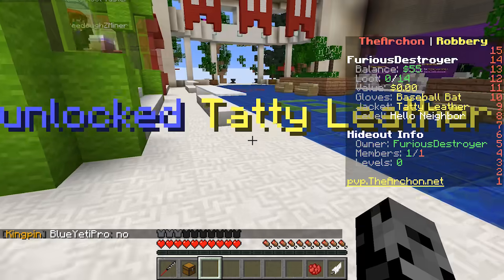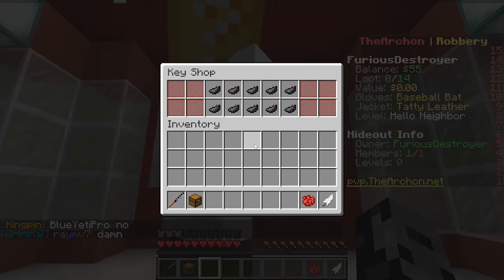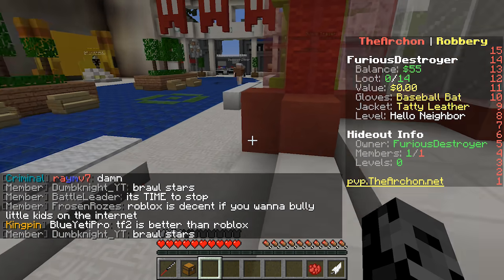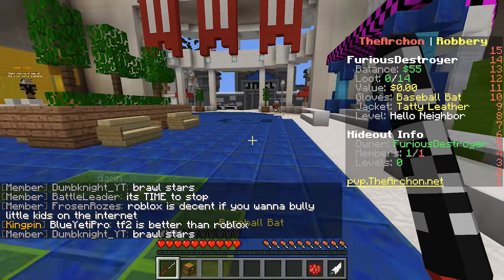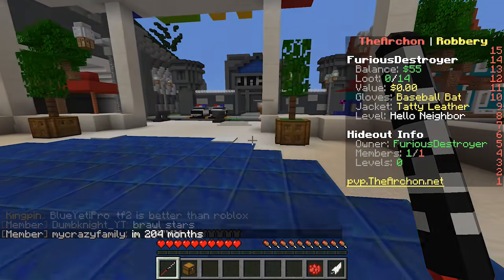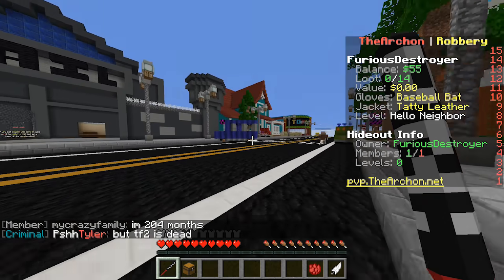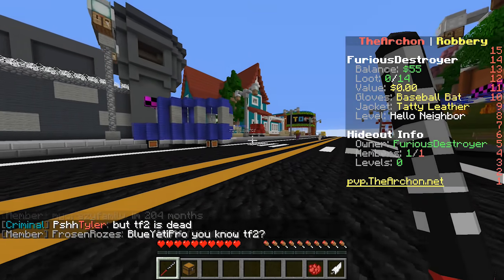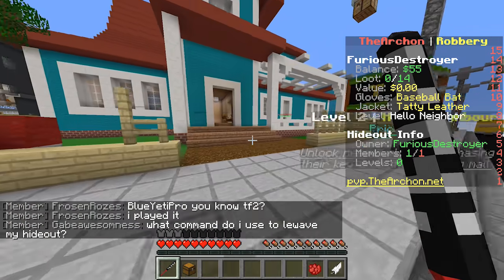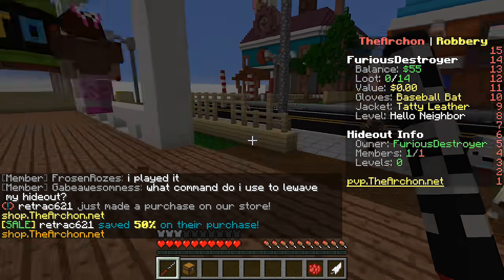I'm buying the new jacket - now I've got 14 slots. The next key for the candy store is a three-thousand-dollar key. That's not too bad - I just got two thousand for filling up once. What I want to do is go as far into the neighbor's house as we can. Let me just fill up once and then I'll go. Everything's fine, I'm just freaking out.